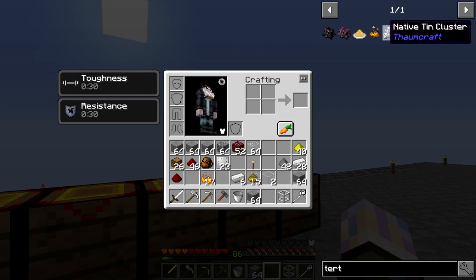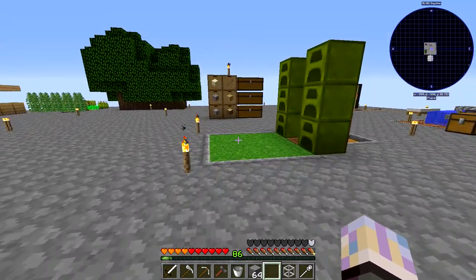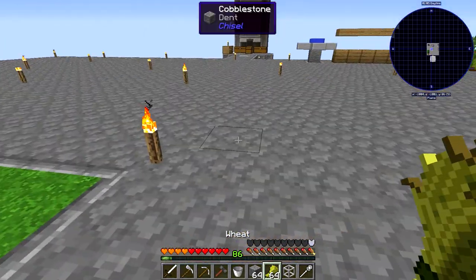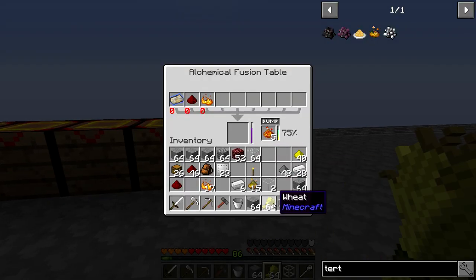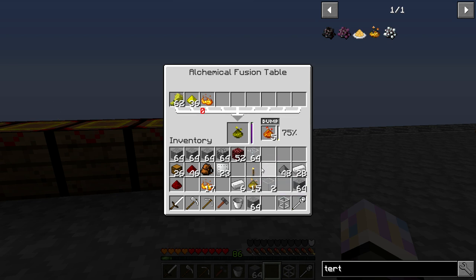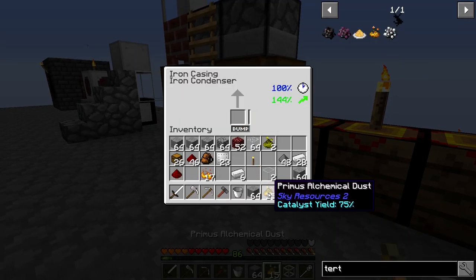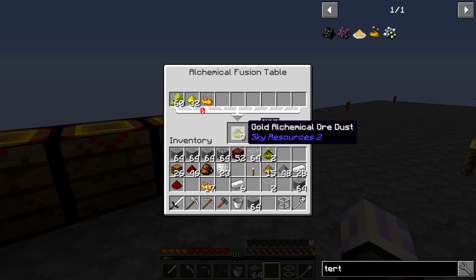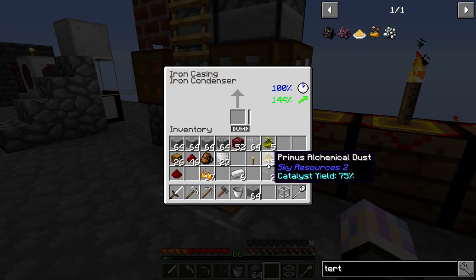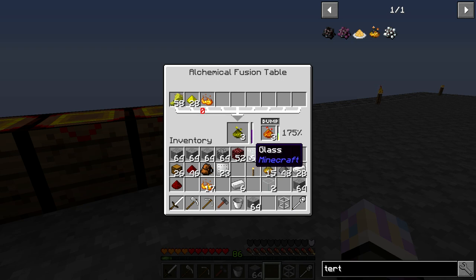Next we need alchemical gold, which is glowstone and wheat — not redstone and wheat. Let's do a little batch of gold. Once we have gold we're pretty much ready to rock — we can make the Tertius and a timer to automate the combustion heater. We already have 15. I need to use Primus more wisely, so I'll use the rest of it to make extra glass rather than waste it.